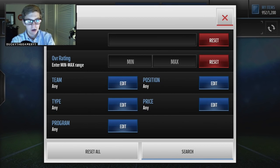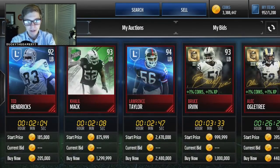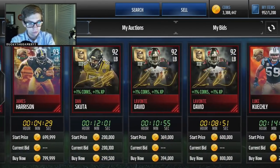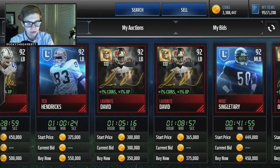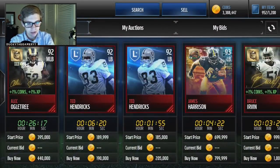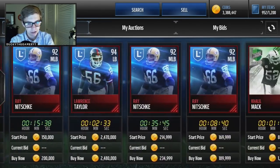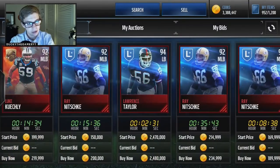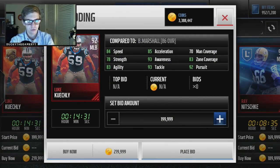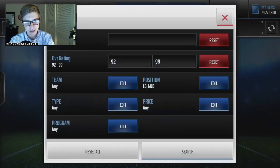Let's look at linebacker, middle linebacker, 92 overall. There are of course signatures and legends, but there should be some MVPs as well — I think they're 91. A signature would be pretty sick to have on my defense. I'm not looking for James Harrison or anything like that. Luke Kuechly is actually a pretty raw card at 92, only going for 200K, and his stats are pretty good. So he's an option.